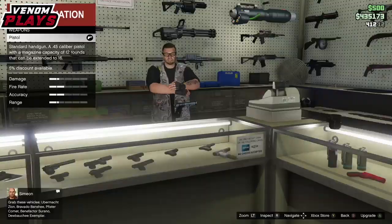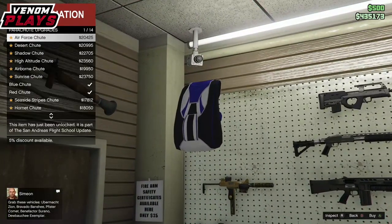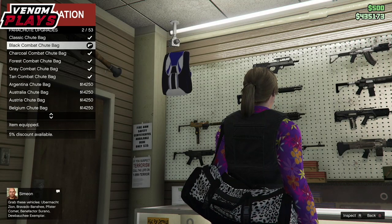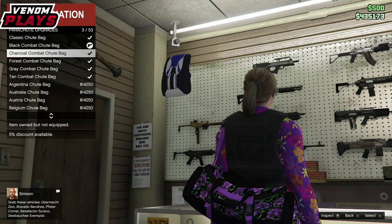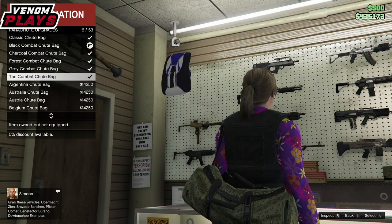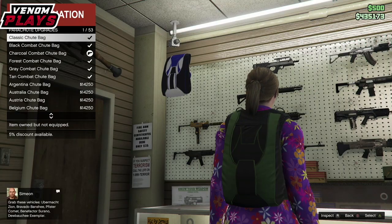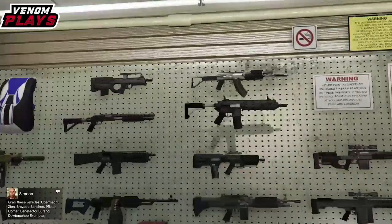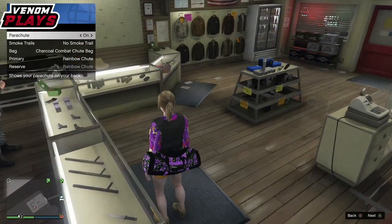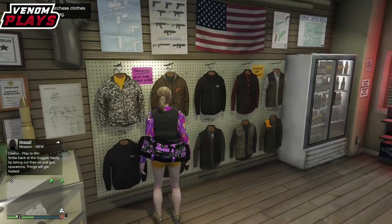From there go over to the gun cabinet and simply go up to parachute. In parachute, go to parachute bags — as you can see the top four or five parachute bags are actually duffel bags. This is literally how you do the glitch; you can get any of these duffel bags. In the saving process I will show you how to save these duffel bags and how to transfer them to other outfits on your female character.